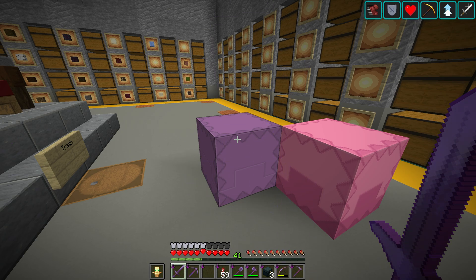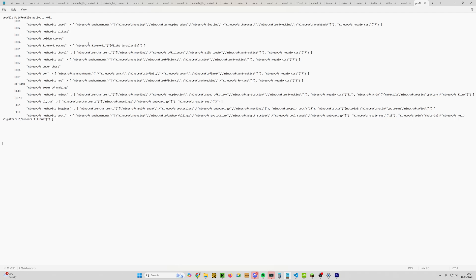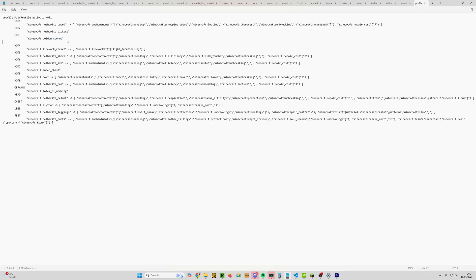Let's go back into the config menu with R plus C, then click Profiles Config. Back in the config file, under hot_three where it says golden_carrot, highlight that, Ctrl plus C to copy, press Enter for a new line, Tab in, then Ctrl plus V to paste. Now we change this copy to our fallback item.